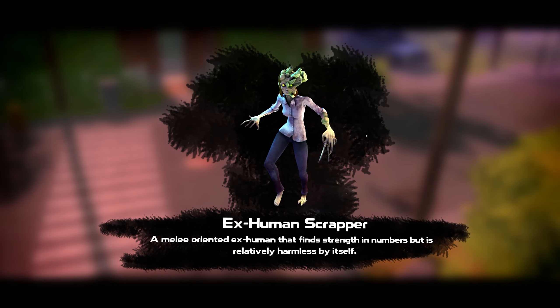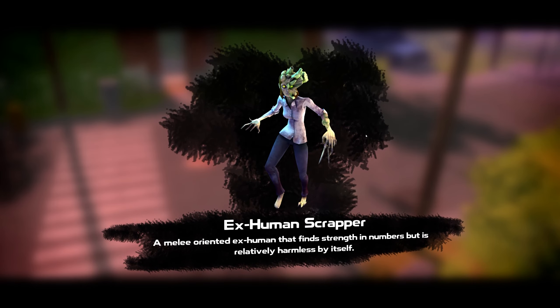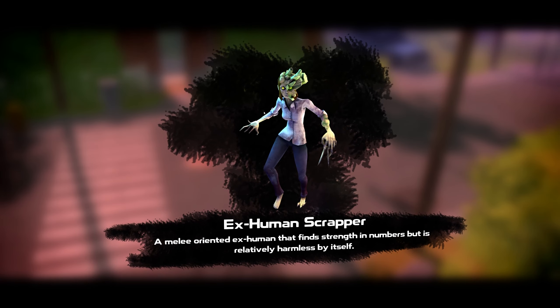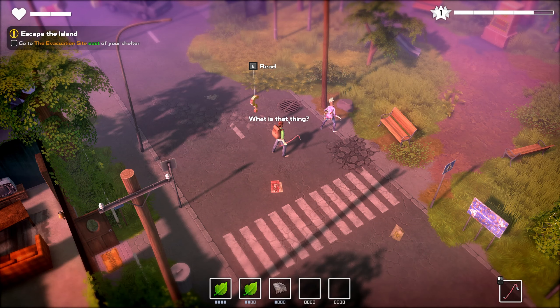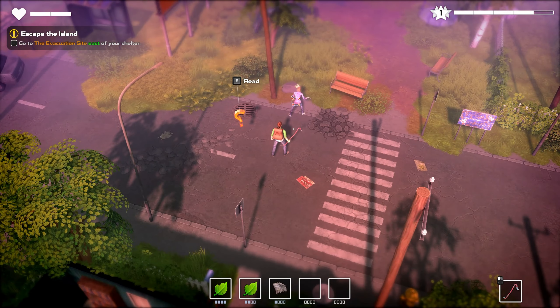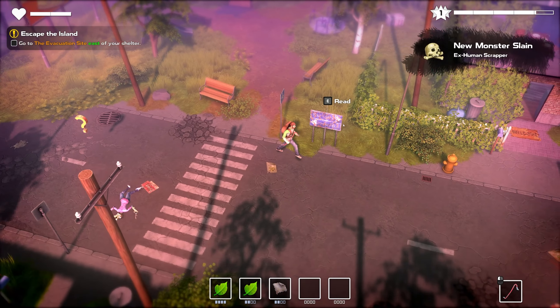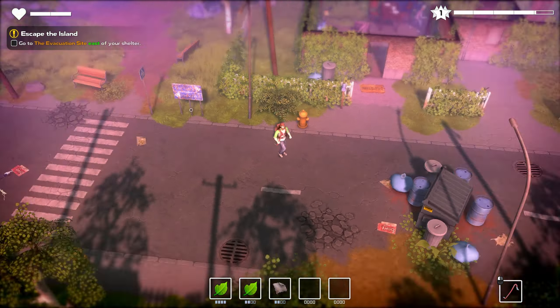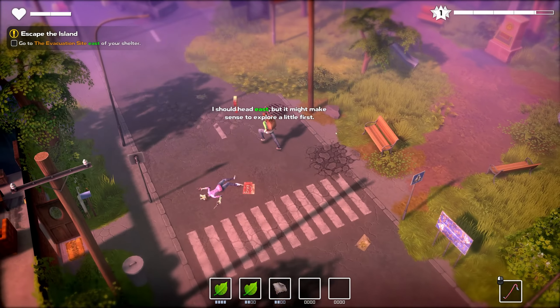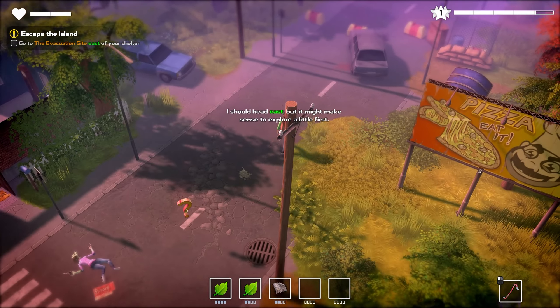X-Human Scrapper — a melee-oriented X-Human that finds strength in numbers but is relatively harmless by itself. Note her hands and feet and face. I want to say there maybe isn't a crouch button, but just the same — you can sneak up behind them and hit them to do extra damage. That's kind of cool; you can get a sneak attack going. Western Gate is to the left, Eastern Gate is to the right — just looking around and getting our bearings.